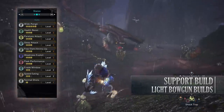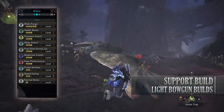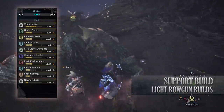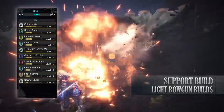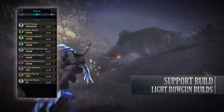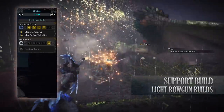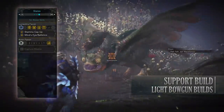You'll also have the following skills: Wide Range level 5 — which means that when you consume a potion or use an item the full effect will be passed to your teammates — Health Boost level 3, Paralysis Attack level 3, Sleep Attack level 3, Ammo Up level 3, Weakness Exploit level 3, Peak Performance level 3, Evade Window level 2, Speed Eating level 2 and Normal Shots level 1. You'll also have the Lunastra Favor set bonus — Stamina Cap Up — increasing your stamina to 150, and it provides you with the Ballistics skill which increases your critical range.